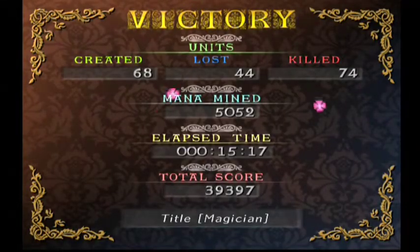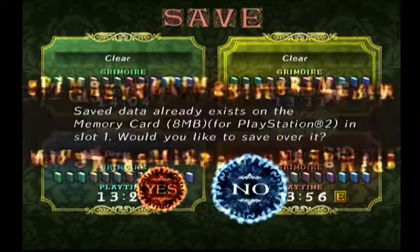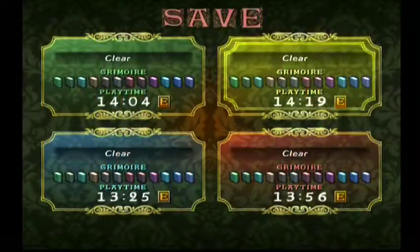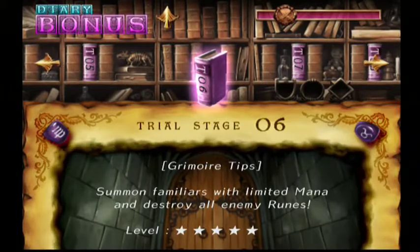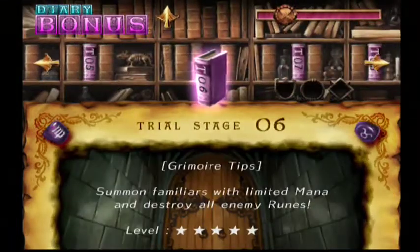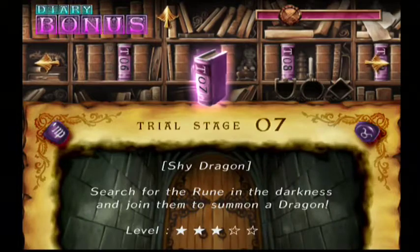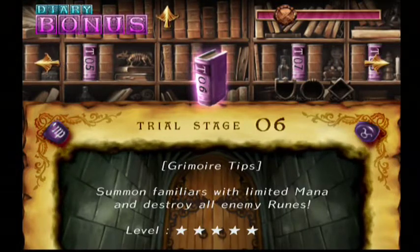I wouldn't say it went perfectly but we won — you can't be too mad at that. I'm just glad to have that out of the way. It's the hardest mission I've run into so far. Anyway, the next trial is: summon familiars with limited mana and destroy all enemy runes — it's max level but this trial was actually harder. I'll save that one for the next video where I'll probably do trials six and seven. Be sure to join me then — thanks for watching!